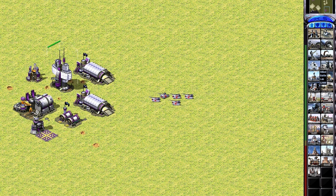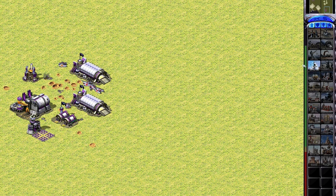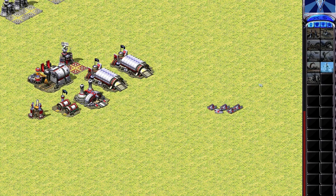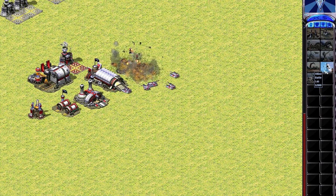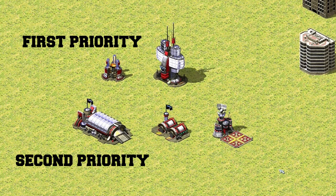This trick is about building a duplicate factory when your enemy tries to attack a specific one, to compensate for the time lost rebuilding it. For example, if I have two war factories and the enemy attacks one, I still have the other — so my building order isn't hindered.